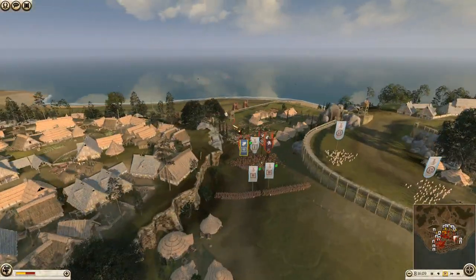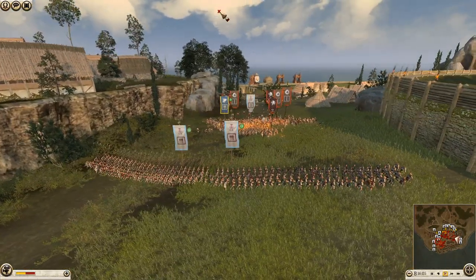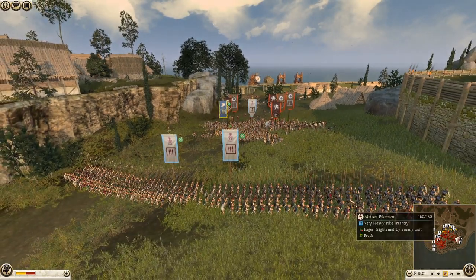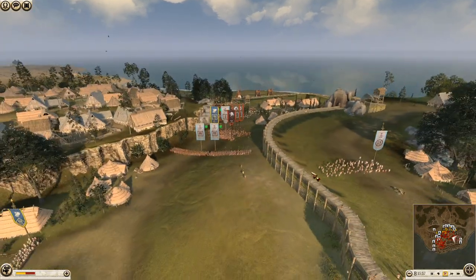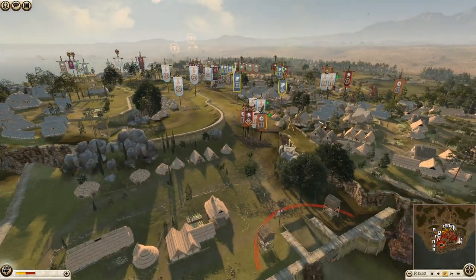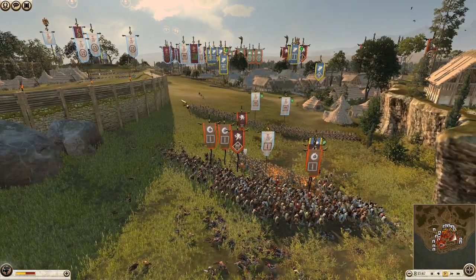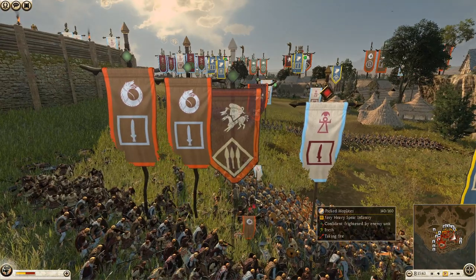On this flank, we decided all these units were kind of condemned. I might get this Picked Hoplites unit out - it's still fairly fresh. But Carthage has put an entire line of African Pikes into this one area. He's like 'right, no one's coming past.' There's a tiny gap on each side but you couldn't really get a unit round.